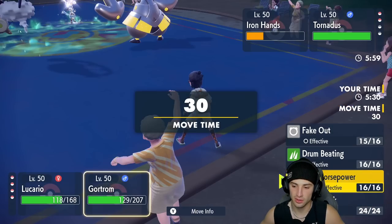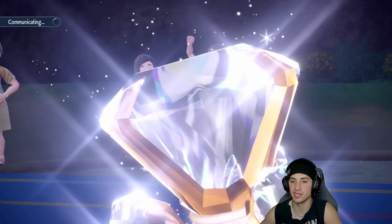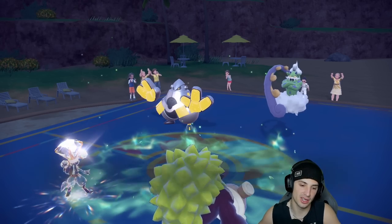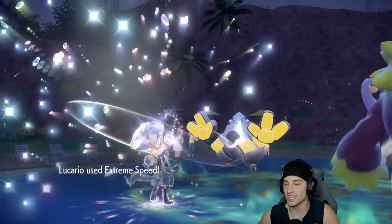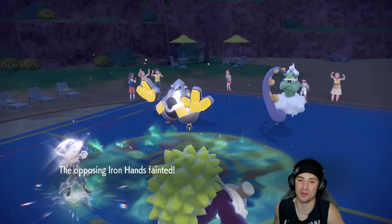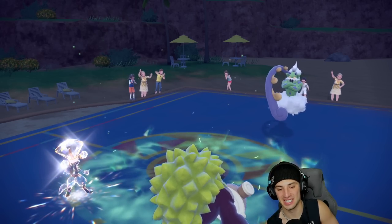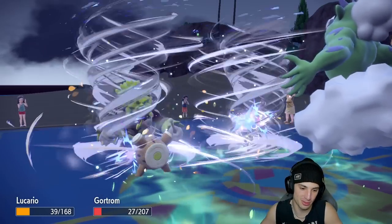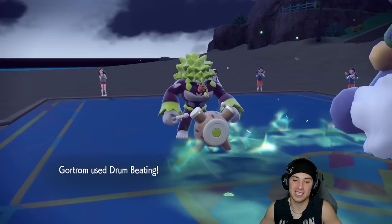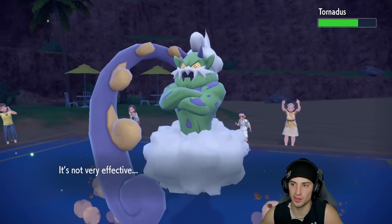Tailwind is still up so ExtremeSpeed is smart — I do have two Pokemon in the back end which is fine. Going for Drum Beating into Tornadus to make sure Iron Hands goes out — most don't rock Protect so I'm not worried. ExtremeSpeed just flies through and KOs it. Justified Lucario — I'm having a blast using this Pokemon! Hurricane comes and Lucario and Rillaboom should both survive. That's going to be a sweep!